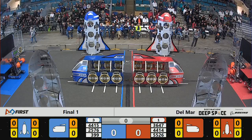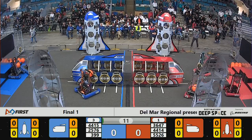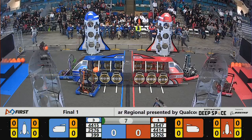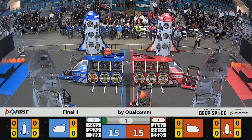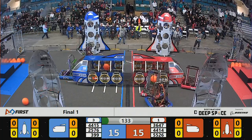Two, one, go! All right, you all have been watching matches for many, many hours and perhaps many, many days. You know what to expect here. The goal is to score cargo and hang hatch panels. Cargo is worth three points, hatch panels are worth two. 15 seconds — the sandstorm ends.